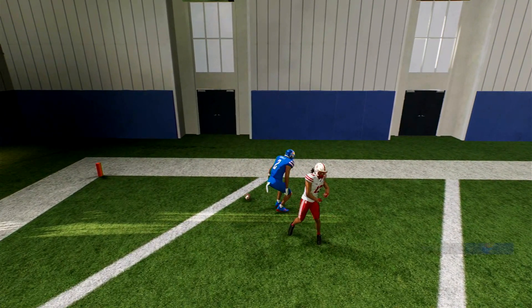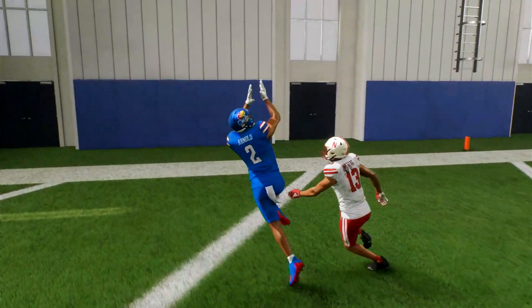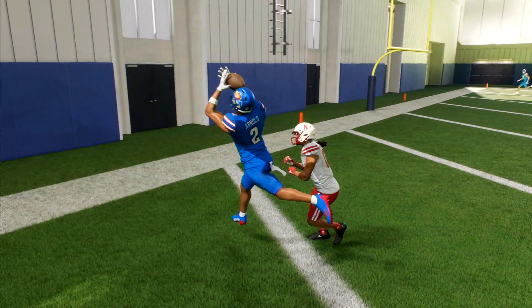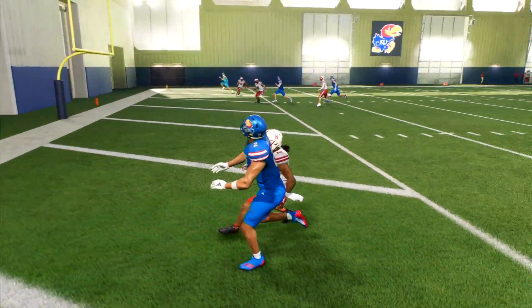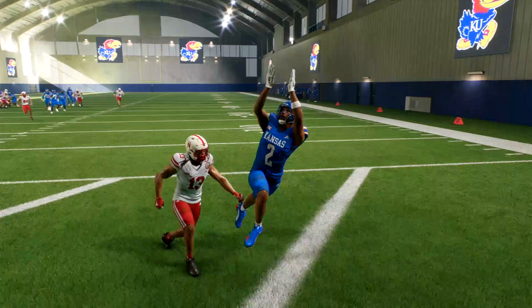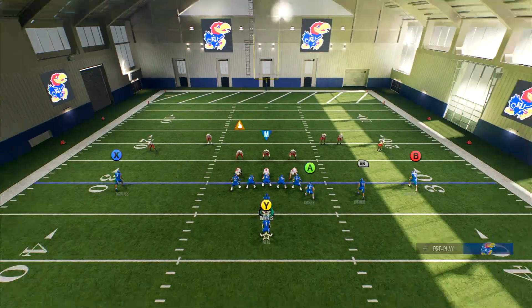They've had this problem in EA Sports since Madden 08. They program the game where if you jump for a pass and someone touches you, you just can't hold on to the pass. He has the ball in his hand — it's in his palm. Why would getting touched make the ball pop out like this? In EA Sports' mind, why can you not hold on to a ball because someone touched you and you're in the air?